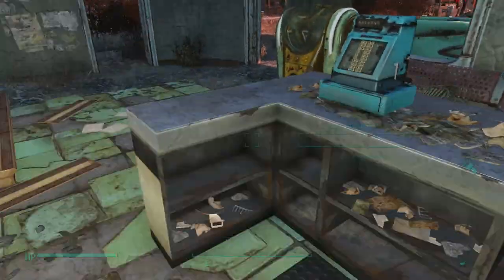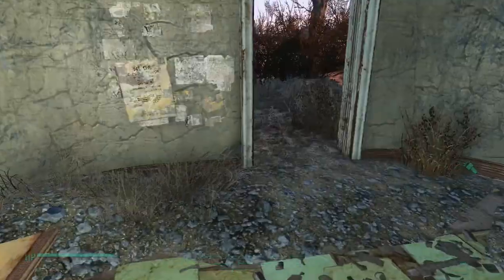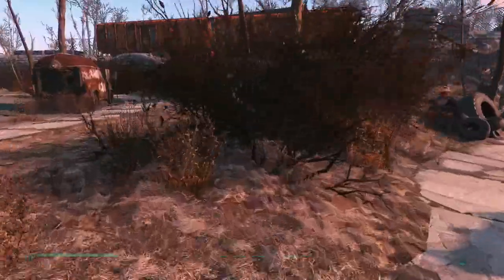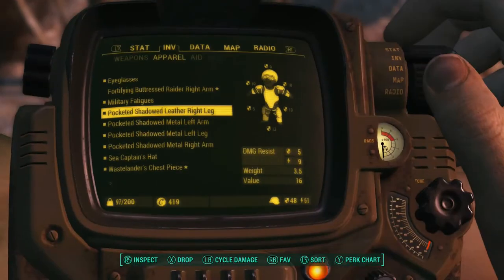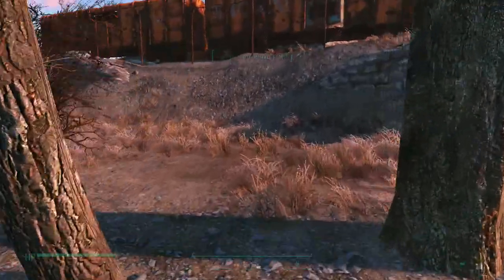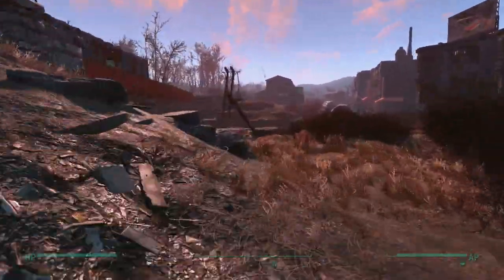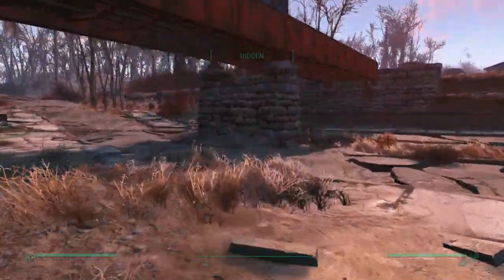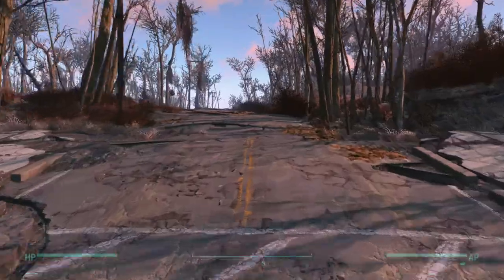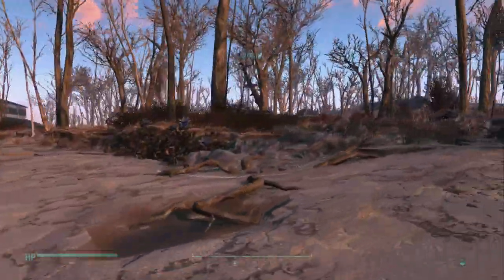Now I've got an extra 5 carry capacity. I lose 3 armor, but that's a tradeoff I'm willing to make for the carrying capacity at this stage. I'll worry about upgrading it better later. There's our burden at 205. We lost 3 armor, but where we're going, 3 armor ain't going to be a make-or-break situation. Now here's how close Jamaica Plain is to Diamond City — if you've always come down by South Boston Checkpoint, you may not have realized just how close this is.